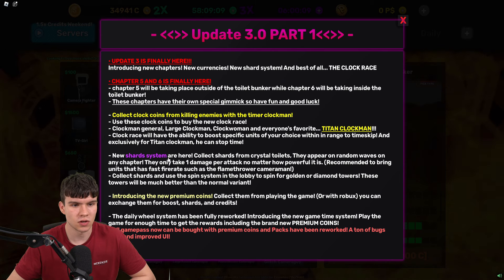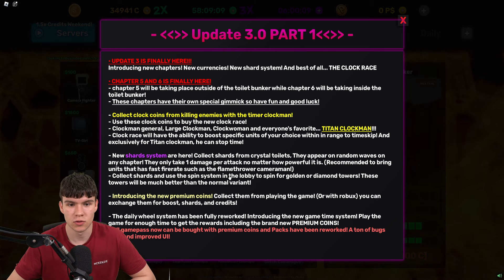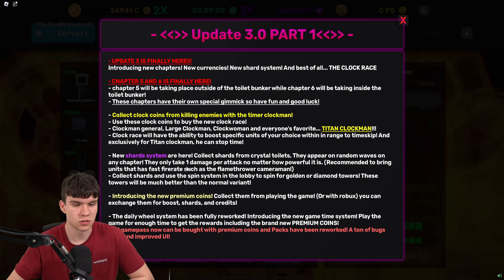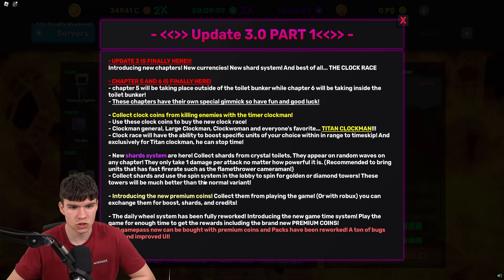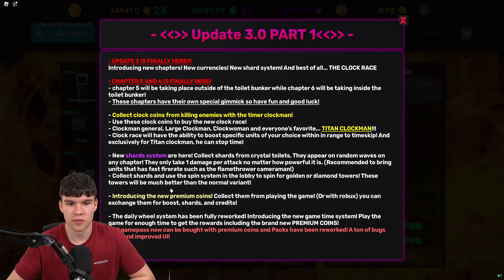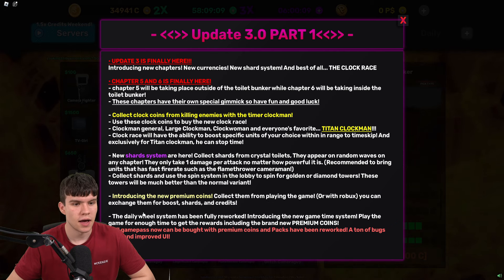The new shard system is here — collect shards from crystal toilets. They appear on random waves on any chapter, they only take one damage per attack no matter how powerful it is. It's recommended to bring units that have a fast fire rate, such as the flamethrower. Collect shards and use the spin system in the lobby to spin for golden or diamond towers, which are much better than the normal variants.